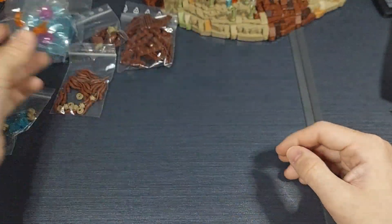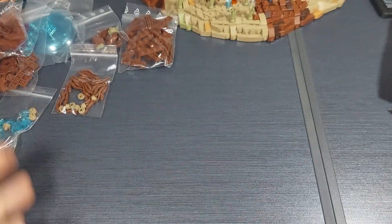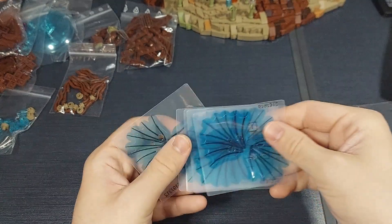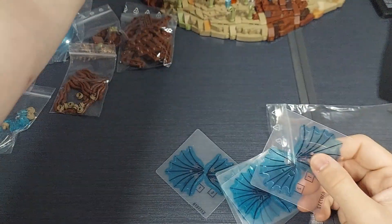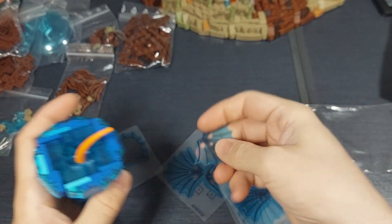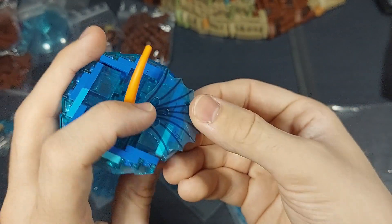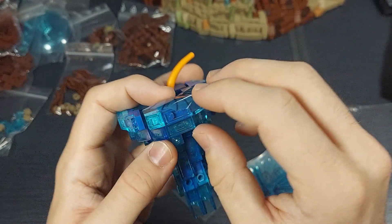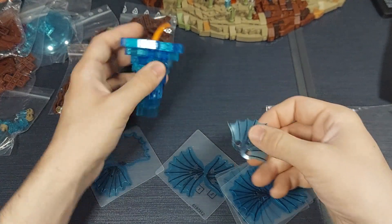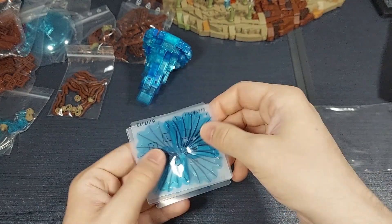Here we have some more slopes — I'm going to need a lot more of these for Mimban as well. And this is a very interesting part I found in the store: they look a lot like the leaves from Felucia, so I bought a bunch of these and I think I might be the first person to use them this way, which is pretty cool. I think it will look very nice — expect to see a prototype in the next episode.